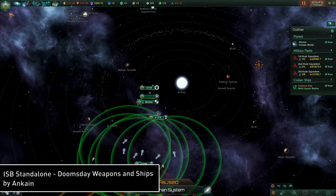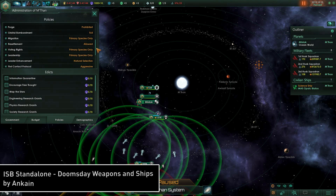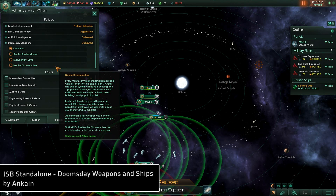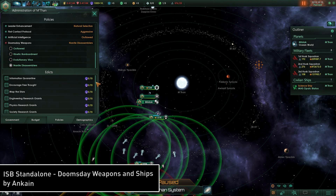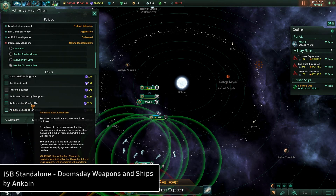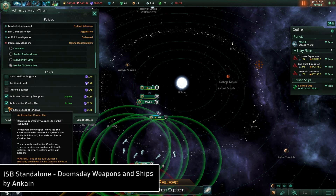It's important to know that all of these doomsday weapons cannot even be fired unless you have a permanent doomsday weapons policy enabled. Also, each type of doomsday weapon has an empire edict that you have to enact before being allowed to use it. Each edict costs a lot of influence, so you're going to have to save up for it. Enacting these edicts will also make every other empire very angry at you. So remember, the doomsday weapon cannot be activated unless both the policy and the edict are turned on.